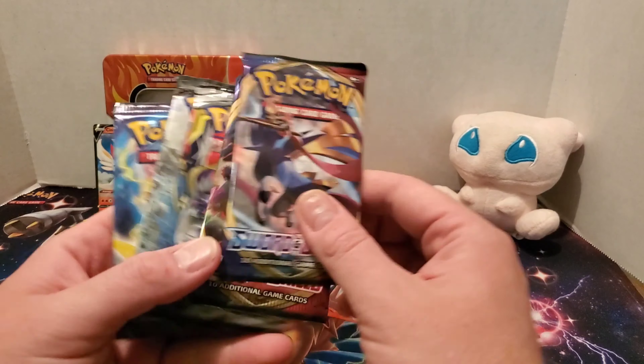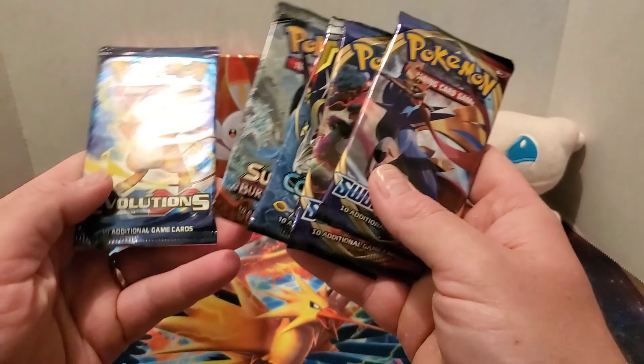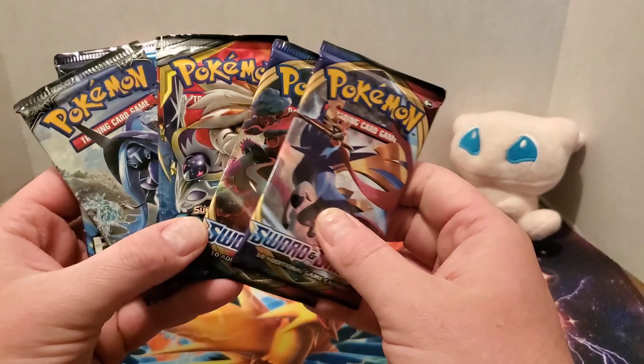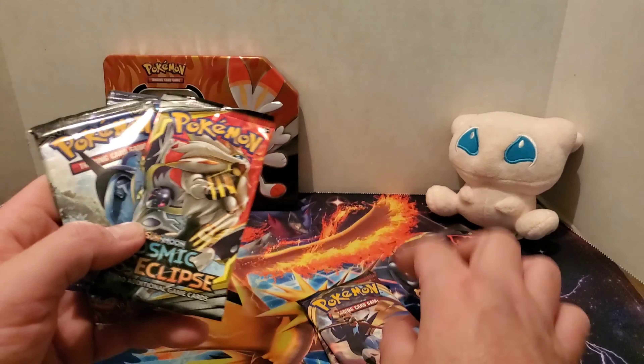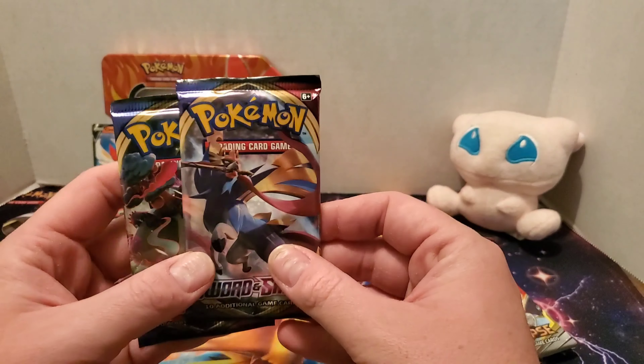Here are our packs. We have two Sword and Shield, one Cosmic Eclipse, one Burning Shadows, and an Evolutions. So let's go ahead and open up Sword and Shield first. Lately it seems like these hold the better cards than the actual current set — I find that to be funny.